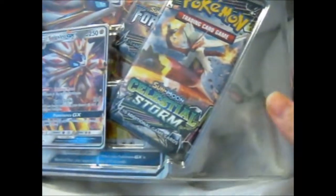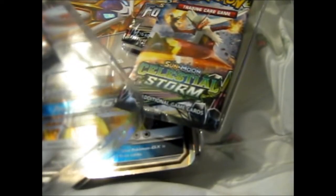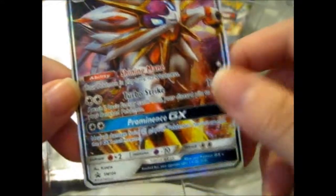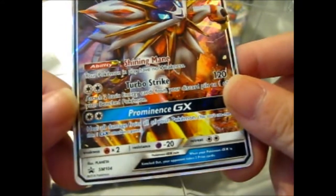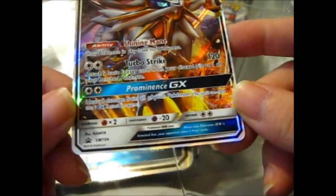So I can actually open this just a bit. Since I know by now that I cut up bits in the box. Okay, this is actually pretty nice. Here is Solgaleo GX — Shining main ability, has no weakness. Cool. And Prominence GX: heal all damage from all of your Pokémon. That's pretty sweet.